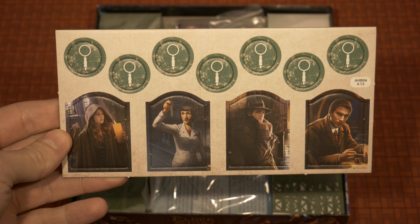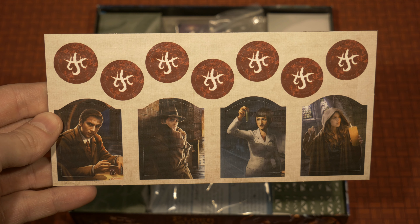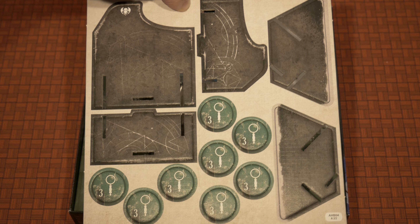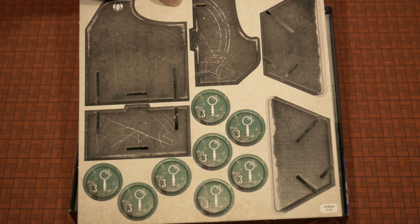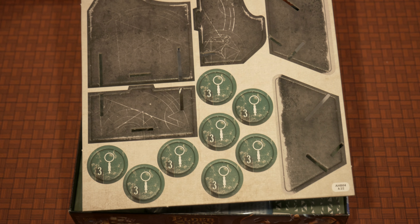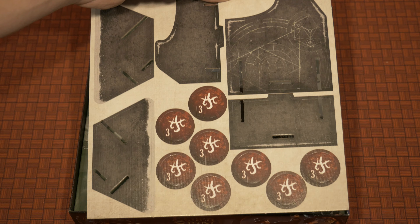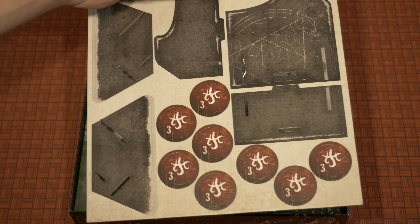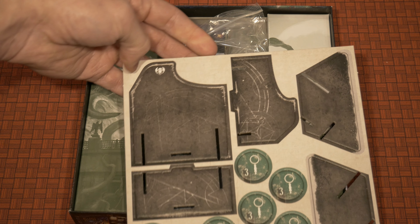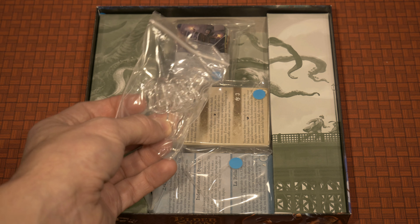Inside the box, expect to find standees for each of the characters we just went through, as well as extra clue tokens to go with the game. On the reverse side, the art is the exact same for the characters, but the clue tokens have doom icons on the opposite side, similar to the base game. There's another punch-out sheet for the card holder. You'll also notice some clue tokens, but the difference is there's a numerical value of three on these, so you don't have to use multiple clue tokens — you can use one to represent three, and the same thing for doom. That's a nice addition not in the original core game, to keep the amount of tokens in play down to a minimum. The card holder symbol in the top left is for monsters specifically.